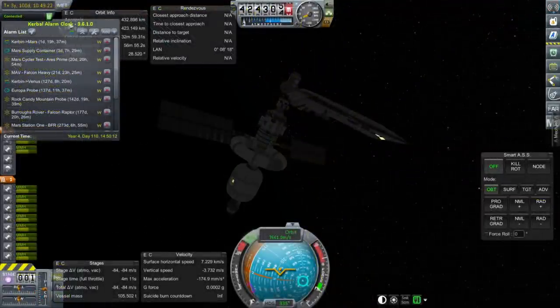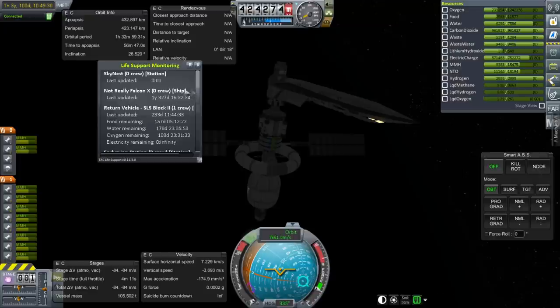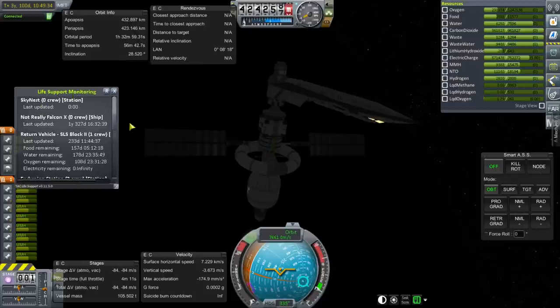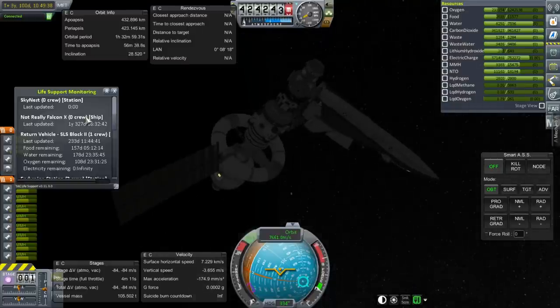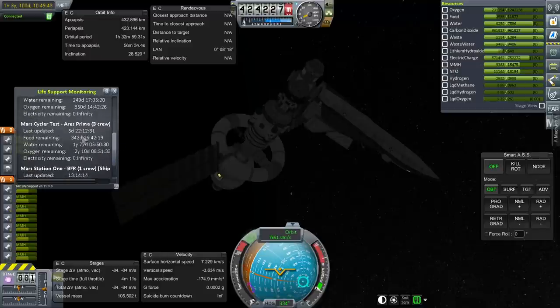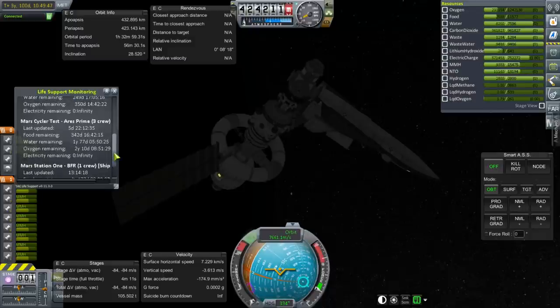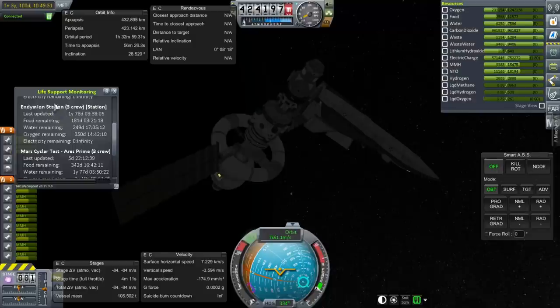Let's check on our station. All of our Kerbal Alarm Clock alarms seem to be just fine. TAC Life Support shows Skynest has zero crew — we moved the crew back down so we could conduct the Mars missions. So no crew aboard, but the station seems intact and is certainly not exploding. That's a good start. Looking at the food situation, the return vehicle seems to have enough food, and our Mars missions have a lot of food, water, and oxygen. The station has four years of supplies for one crew member, but for the total of four crew members we're sending over that's about a year's worth of food.